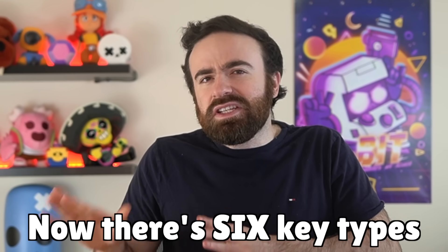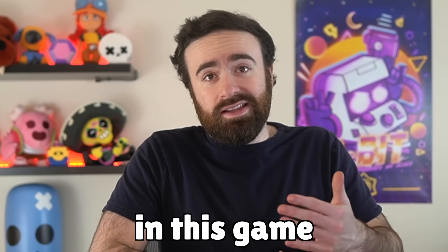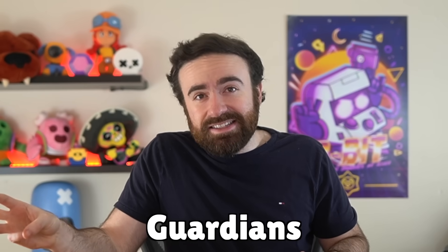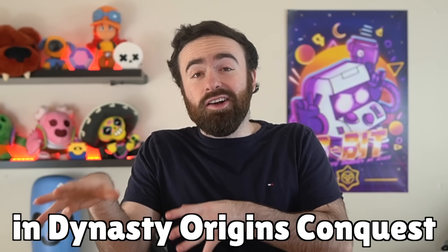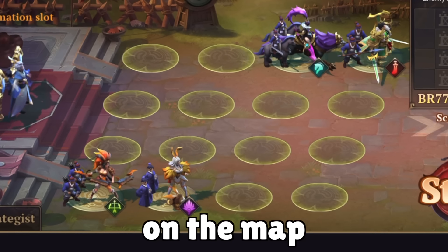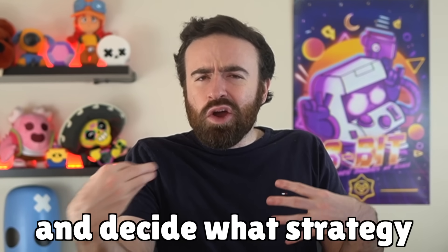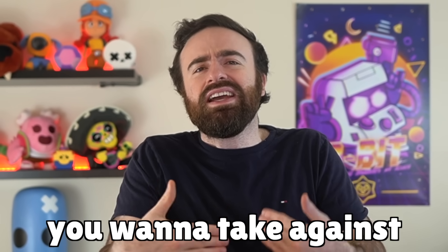There are six key types of units or generals in this game: the light cavalry, the heavy cavalry, the guardians, infantry, the support, and the archers. In Dynasty Origins Conquest, you have 16 squares on the map before the battle starts where you can place your generals and decide what sort of strategy you want to take against your opponent.